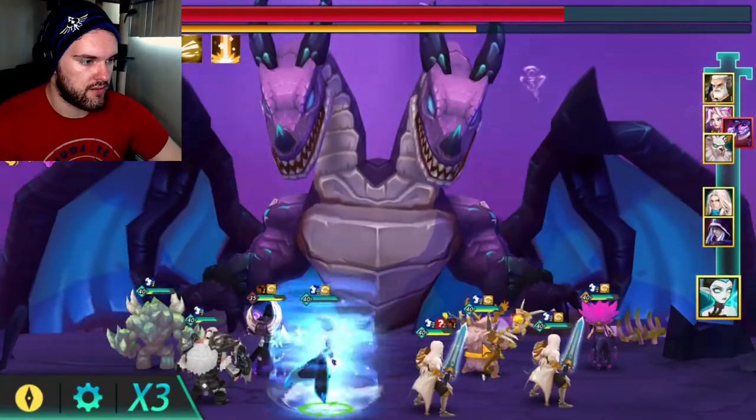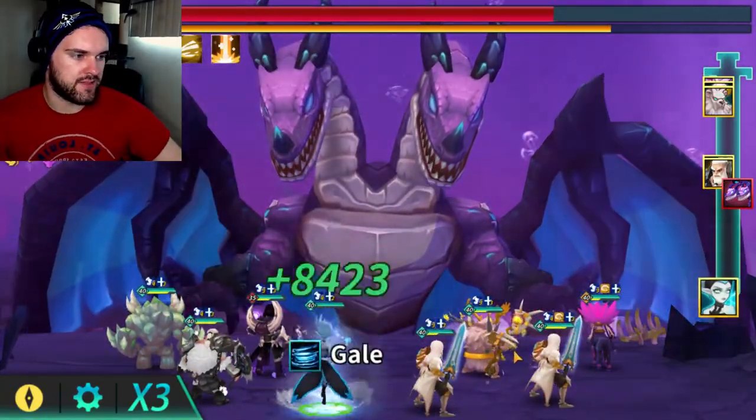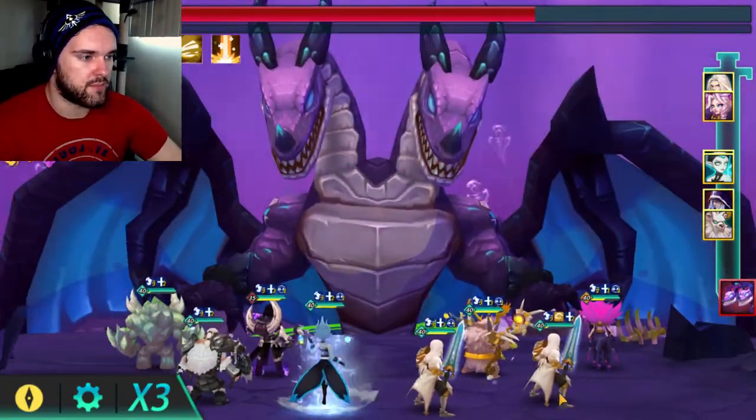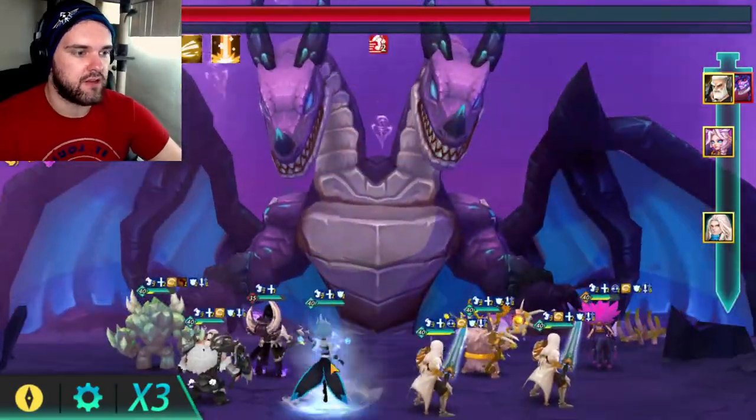We have the Jungle Heart and the Druid here for a little bit of extra healing, as well as the Druid providing defense buffs and counters which are hopefully getting extended by the Jungle Heart — so that when he does that kind of attack, they would counter.